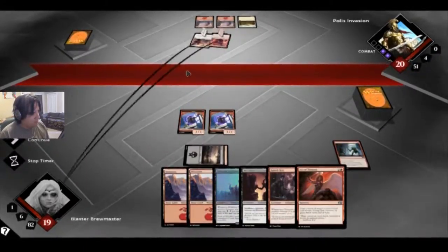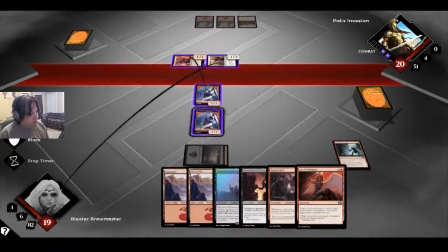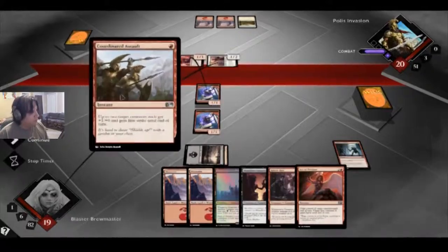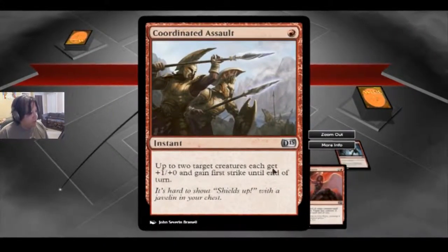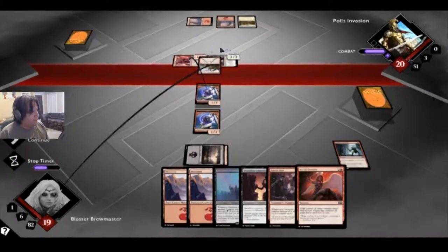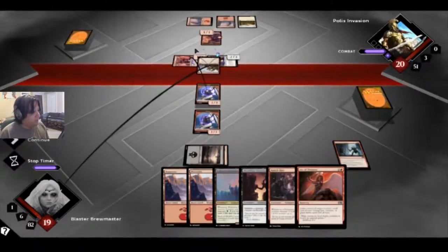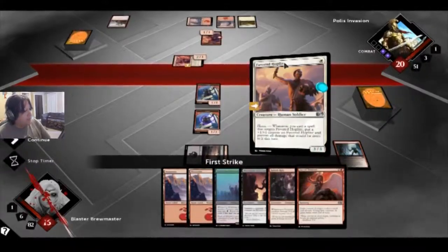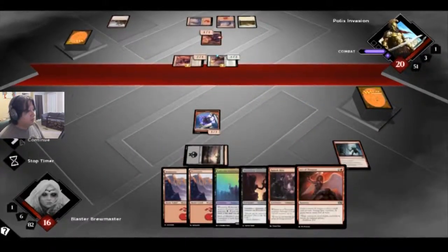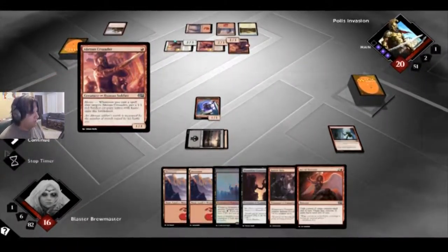I'd rather get rid of that than creatures. Instant — up to two target creatures get plus one plus zero and gain first strike until end of turn. I knew that was going to be useful. It gets first strike — this is still blocked. And it's got first strike so of course it deals the fatal blow. That's one of the reasons I didn't put the other one out there. Another one — lovely.